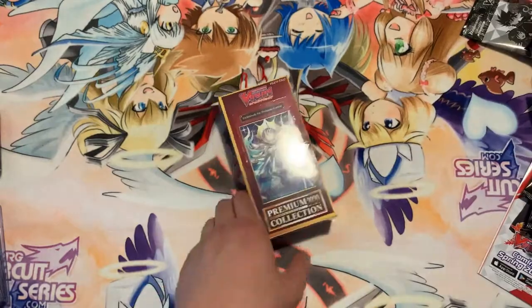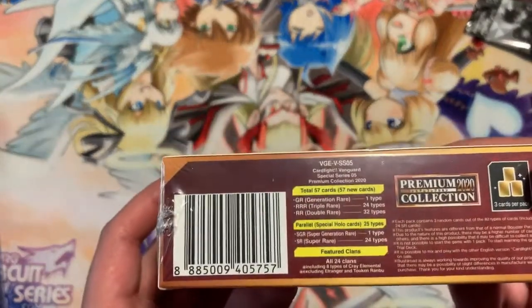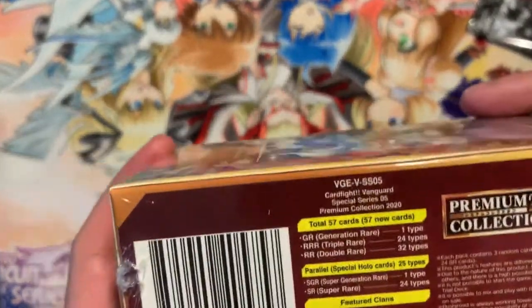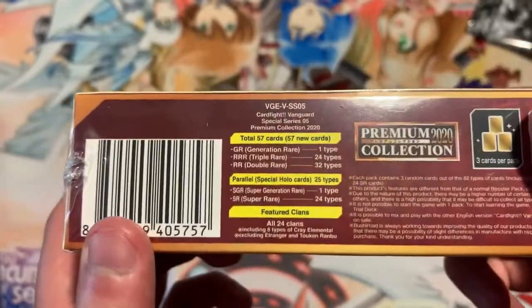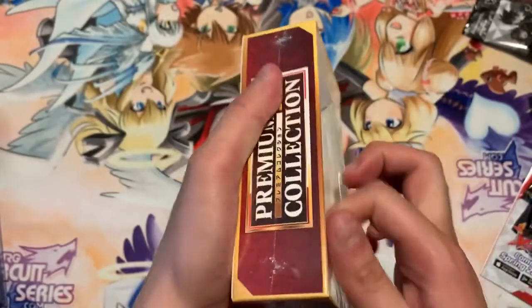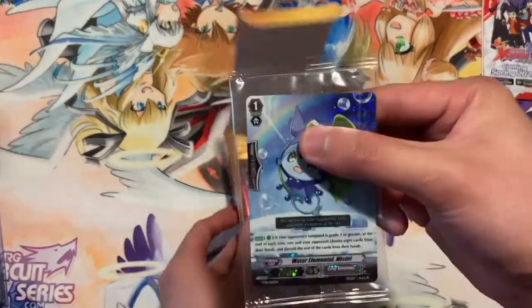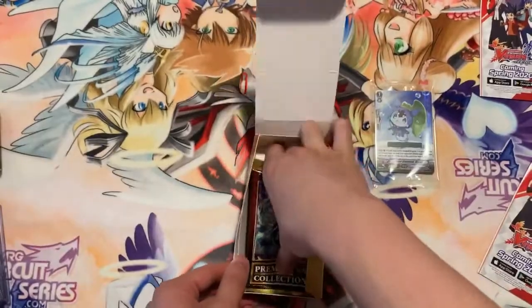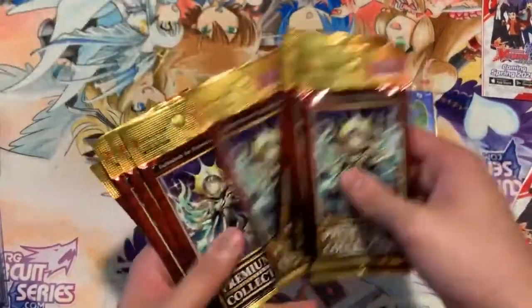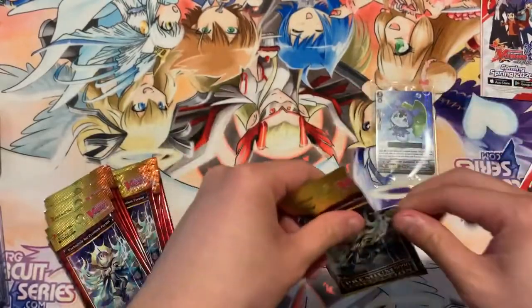We're moving on to the Premium Collection 2020. This has that very controversial Zazan — the Zazan that even in premium, people can still abuse. Each premium collection comes with a box topper; this one came with Water Elemental Mistral. Each box comes with ten packs, and each of the ten packs contains three cards.